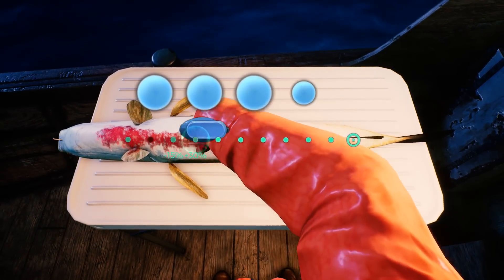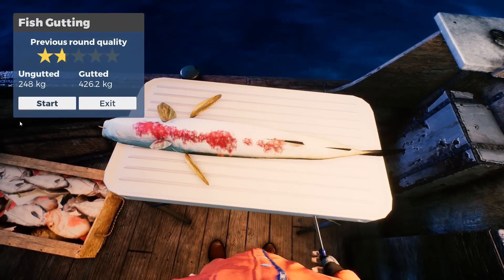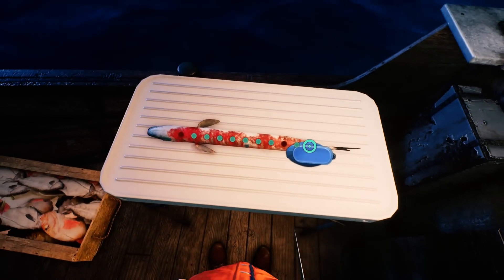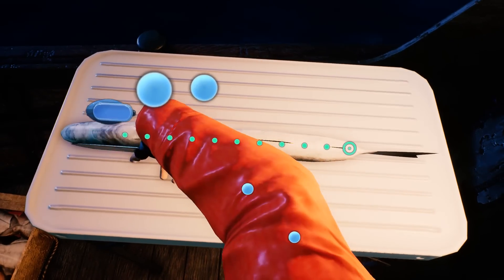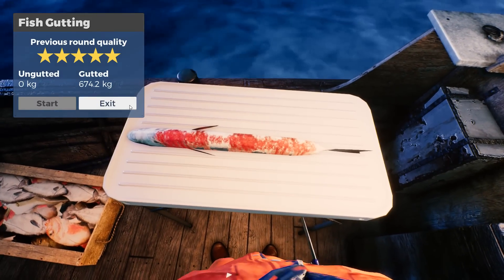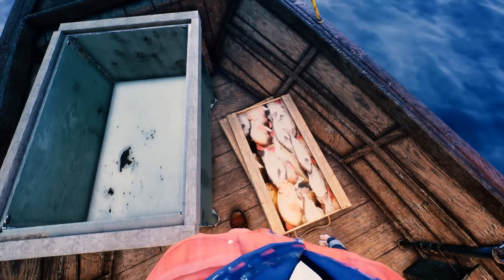Once you have your catch on board, you have the option to gut the fish. Fish that have been gutted well will earn more money than fish which have not been gutted at all. Badly gutted fish will earn you less, and gutting the fish is a very, very tricky business. The large coloured bubbles either side of the fish act like magnets, pulling your knife this way and that. Trying to maintain a straight cut along the dotted line is, at best, tricky. Later down the line, you can employ crew who will do this job for you much better than you can.